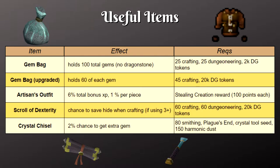Using a Crystal Chisel will give you a 2% chance of creating an extra gem of what you're cutting. It is degradable, but it'll degrade slower if used in Prif.